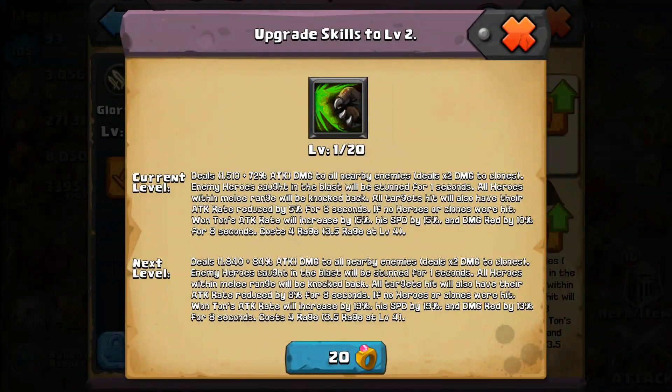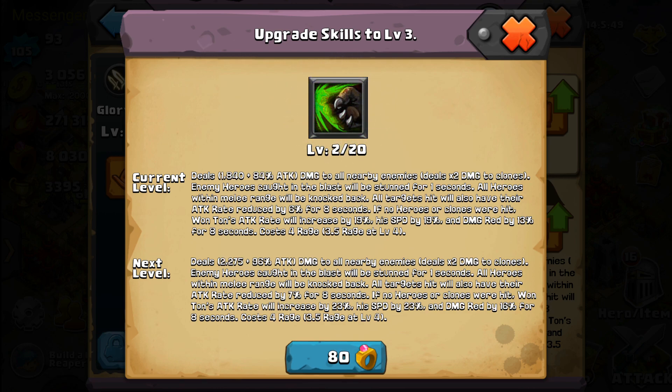Let's look at the stats as we level this up. The damage goes up considerably for just one level. The stun is the same. The attack rate reduction goes up by one percent per level. Down here, his self-buff gets a nice jump: attack rate goes up from 15 to 19 percent, speed from 15 to 19, and damage reduction from 10 to 13. Not too shabby.